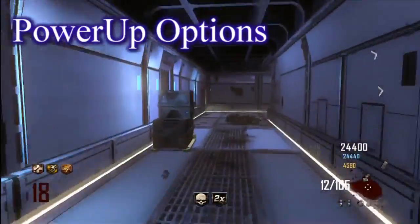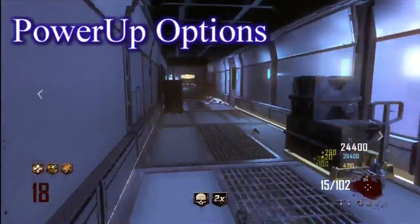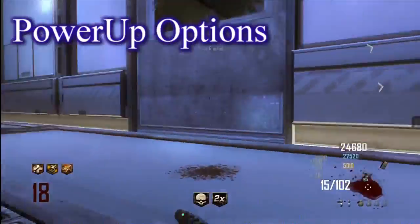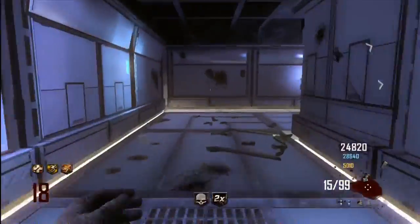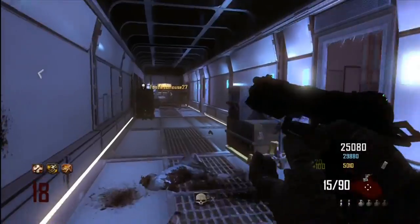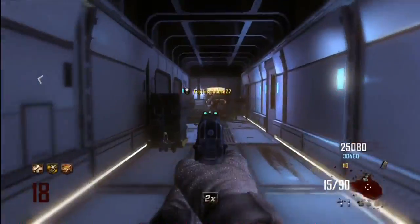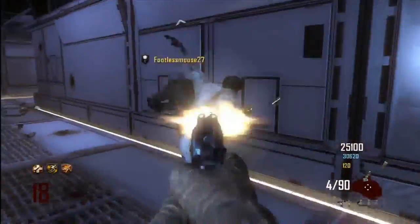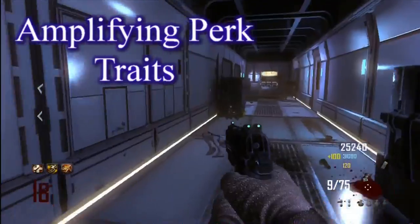Not only am I talking about turning off and on power-ups, I'm also talking about what you could do with the power-ups. Now, if you played Black Ops 1 multiplayer — and this is kind of weird because I swear Black Ops 1 multiplayer has almost more customization than Black Ops 2 multiplayer — in Black Ops 1 what you could do with the perks is you could amplify their effect. Say, lightweight, you can amplify that times four so you run four times as fast as you normally would.